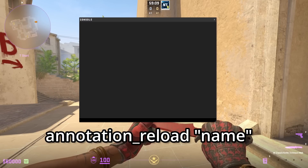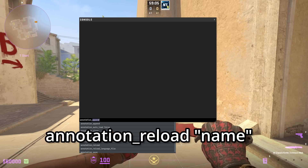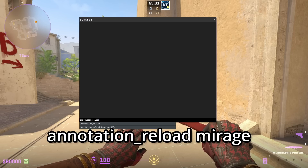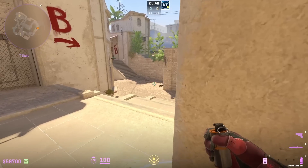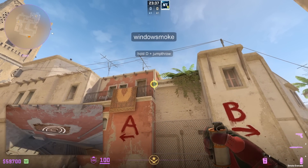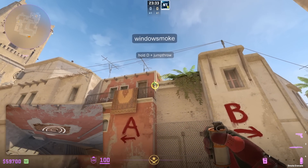Let's go back inside the game and open the console. Anytime you make changes in the text file and want to load them in-game, type annotation_reload followed by the file name — for me that's 'mirage'. The new position instruction now says 'stand here', which we changed. And if I stand here and look for the aiming instructions, it now says 'hold D plus jump throw' instead of 'aiming instructions'.